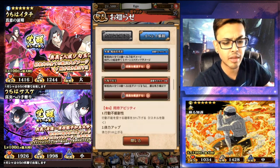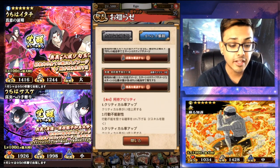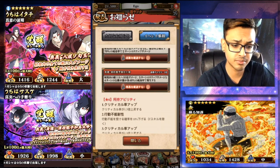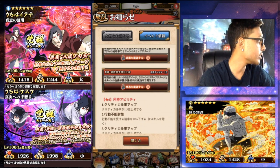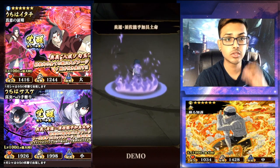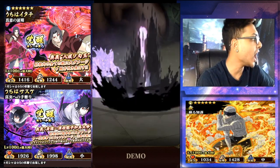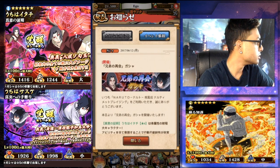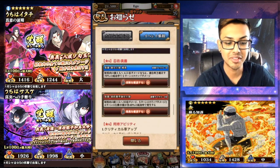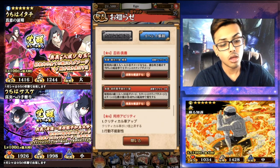Sorry if you guys hear the background noise — my neighbors are freaking annoying. For his ultimate, it's a 10 chakra cost, 10 times attack. I have no idea what's going on. It's 7 o'clock in the morning and they are making noise. These cards are not that bad, pretty dope.